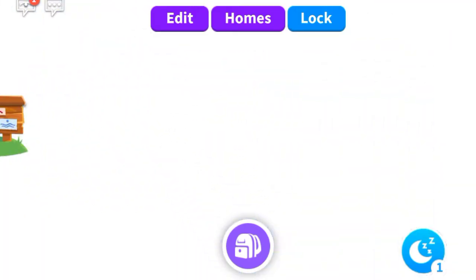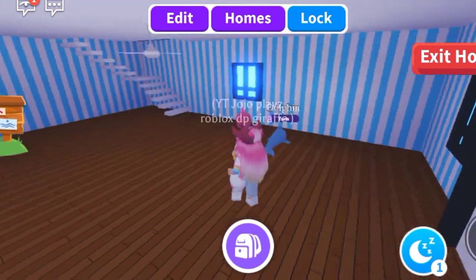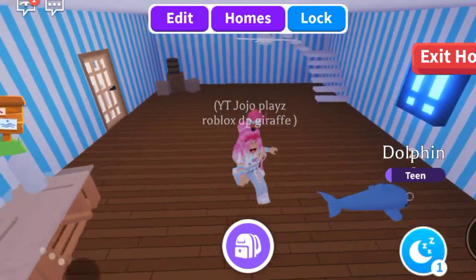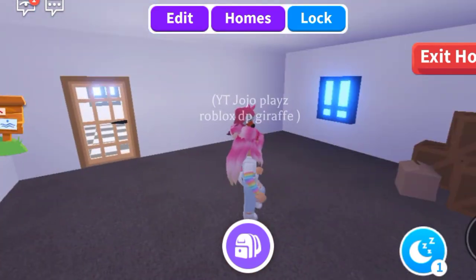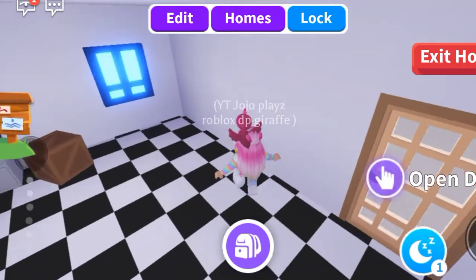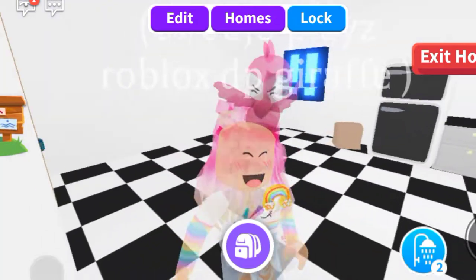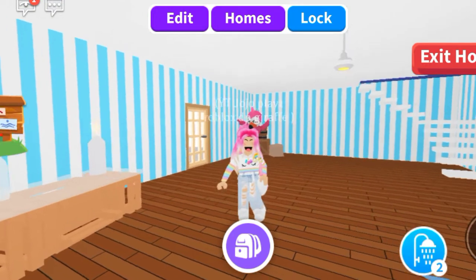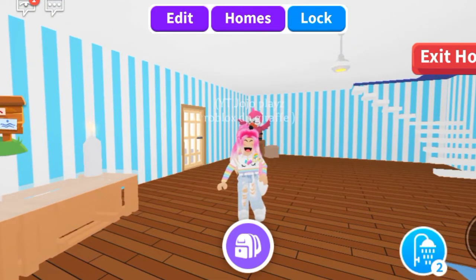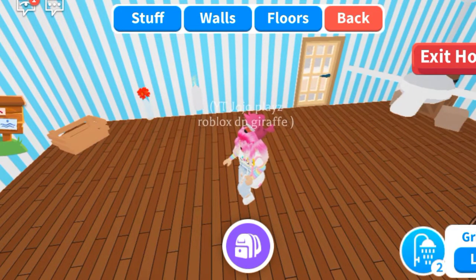So for this room I'm thinking I'll do a beach theme, and this room maybe underwater, and this room maybe a jungle — that would look great! Let me know your ideas in the comments because I'm going to be building a room today.